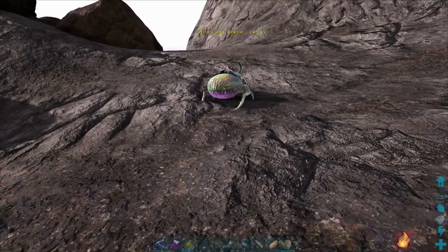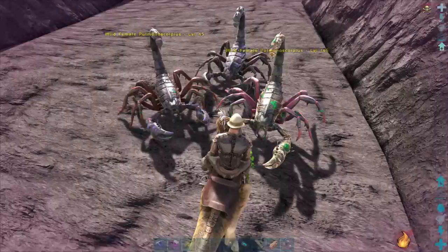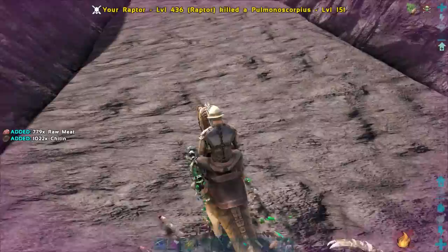Like other passive tames, place the food in the last slot of your hotbar. When you approach the dung beetle, press E to feed, then retreat to a respectable distance and wait for it to get hungry again. Then approach it and feed it again. Make sure you kill off any aggressive creatures in the area and keep a tamed creature close by to take care of anything that gets too close.